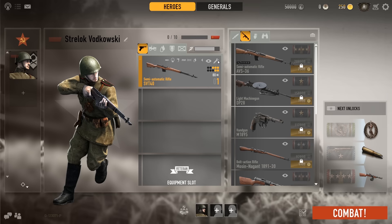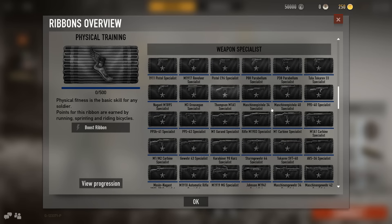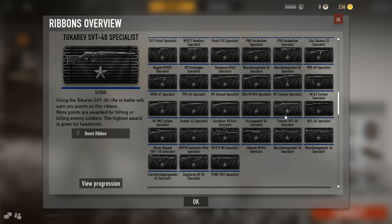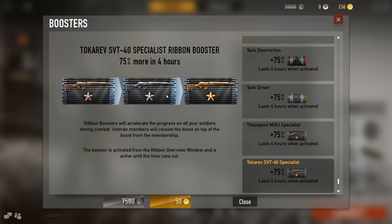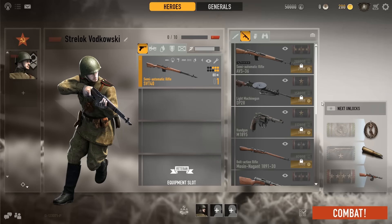I recommend two to three consecutive hours for the first play day to use resources in the most optimal way. The Tokarev can be a deadly weapon in the right hands, but as factory standard it is a bit lacking. To improve the gun we need to level up the corresponding ribbon, which means we need to use it. To save time I recommend using some of the starting money to buy a ribbon booster — it will speed up the grind. After you have bought the ribbon booster, don't forget to activate it.